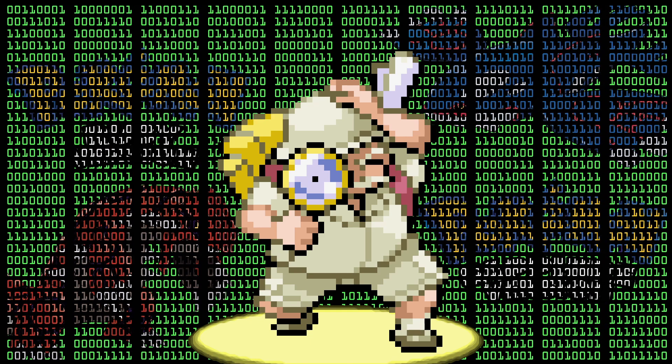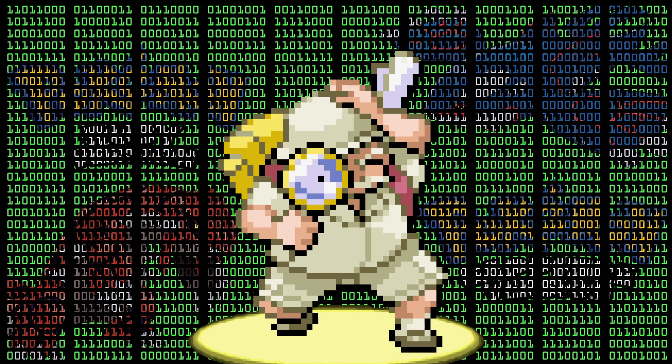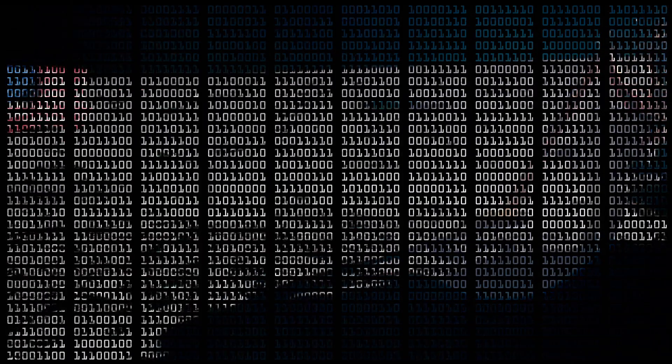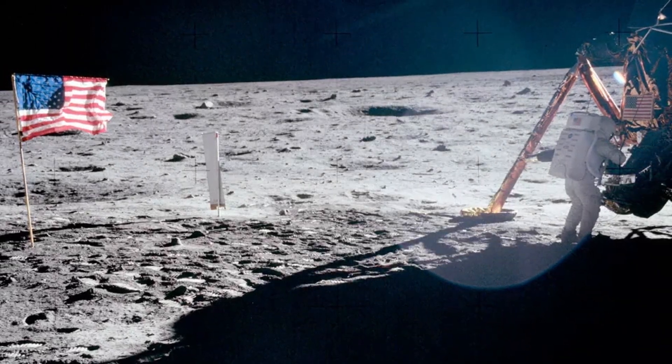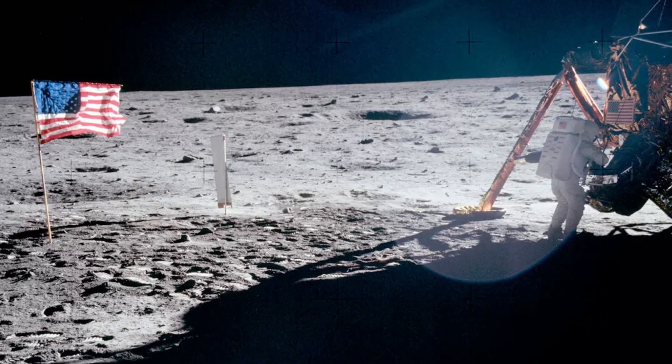Before we jump headfirst into the abyss I want to elaborate on some terminology so we are all on the same page. Number one is flags. Those are simply bits that hold either 1 or 0, which is interpreted as true or false respectively. They are mostly used to keep track if certain events have already happened or not.